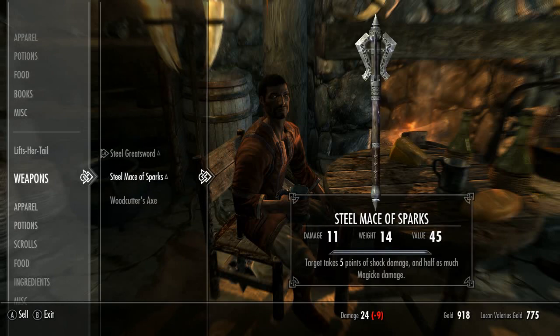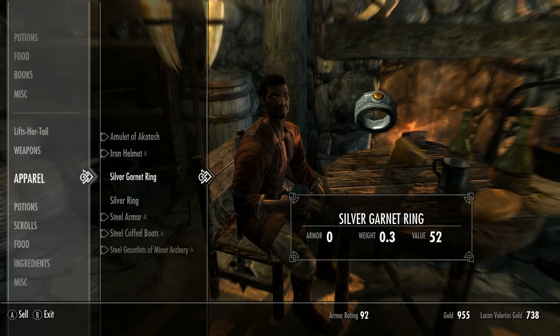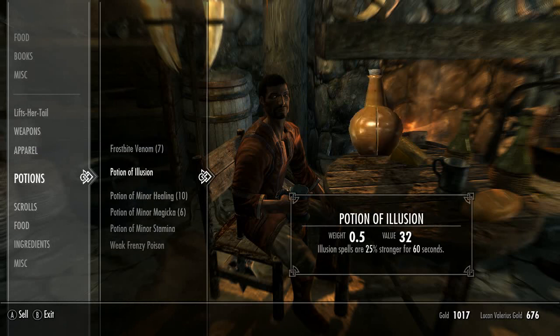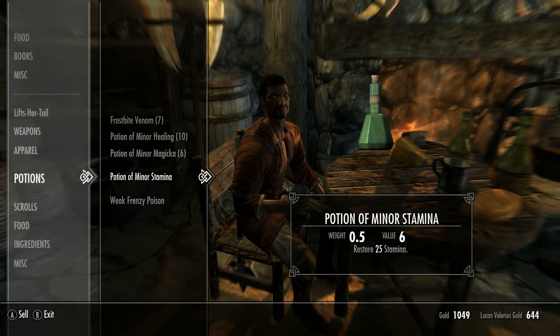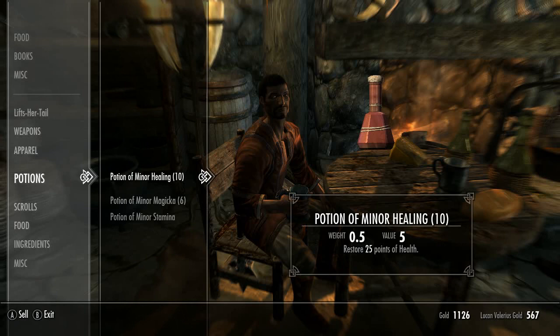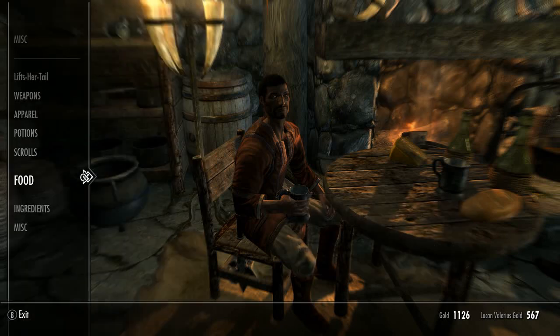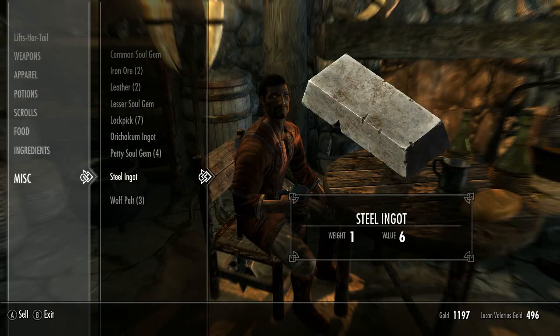Sell the iron daggers — we actually make money from that. Get rid of the imperial armor, imperial boots, iron gauntlets, silver granite rings, silver ring. The rest of the stuff we have equipped. The Illusion spell is 25% stronger, but we're not really going to use illusions so we'll sell that off. Get rid of the poisons because I never remember to use them. We'll sell an amethyst and a garnet. Looks like we are good.